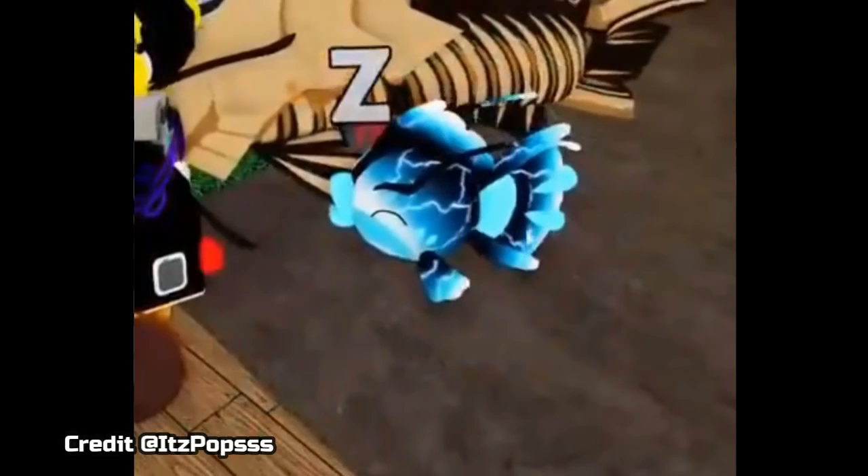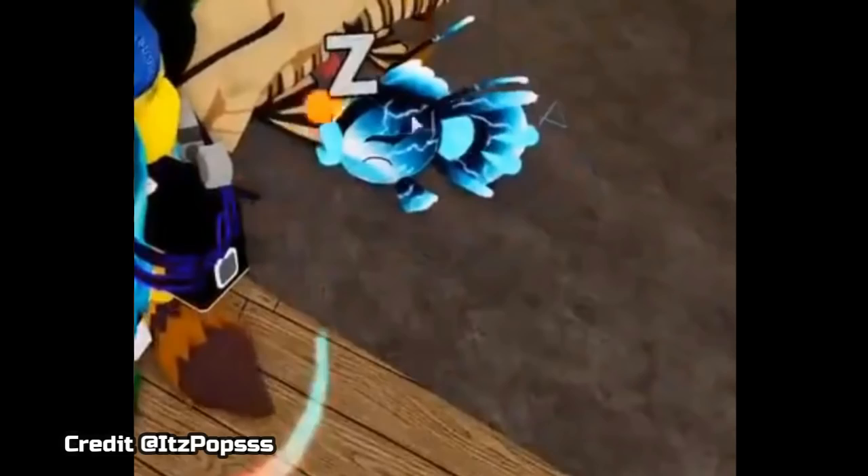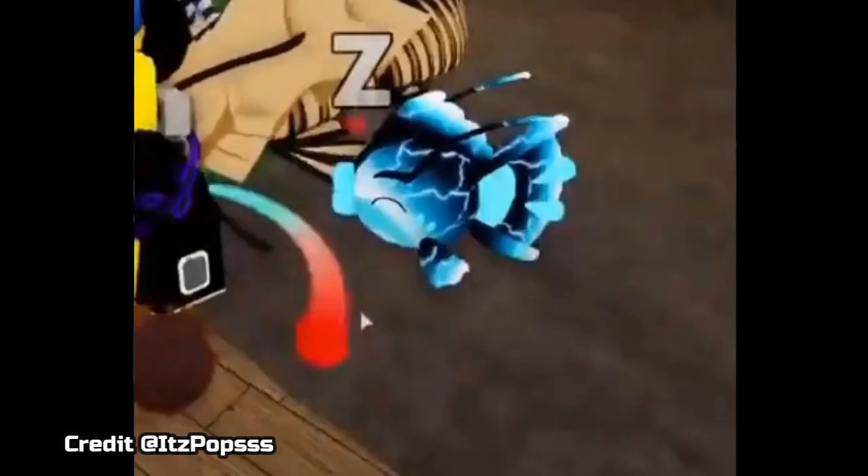Our final one is going to be a Twitter video, and this one actually comes from ItsPops — he was the one that made this video and put it on Twitter. This one looks absolutely amazing. As you guys can see, it's got these little lightning bolts that travel all the way around its body. If you were wondering, these actually do work on Arapaigos as well. This just looks really, really awesome and definitely matches the entire blue lightning theme they got going on. A really, really awesome aura.